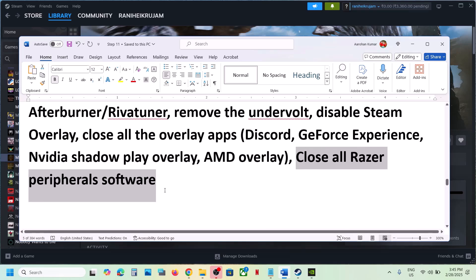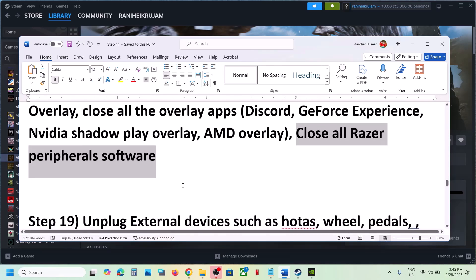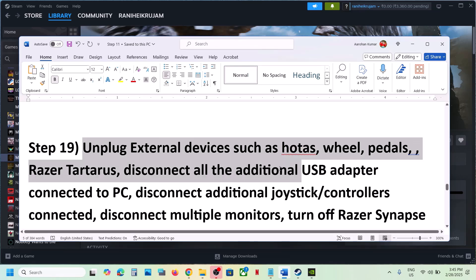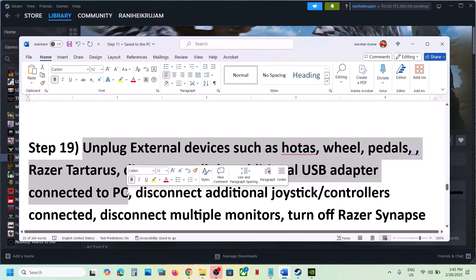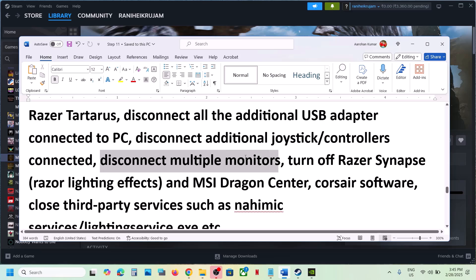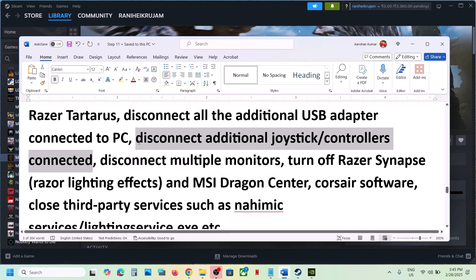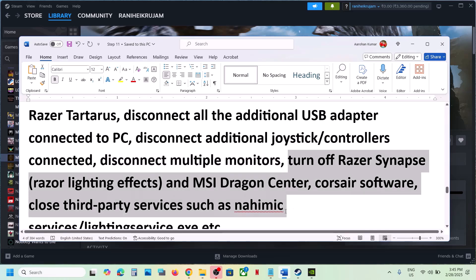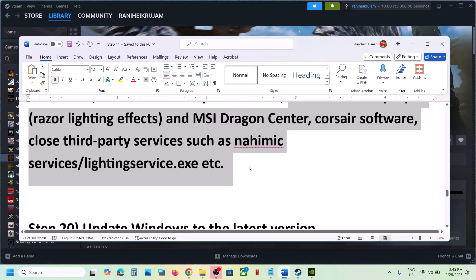Close any third-party software applications running on your computer, such as Razer software. Also unplug all external devices you're not using — like a steering wheel, pedals, or any USB adapters. Disconnect any extra controllers connected to the computer, including wireless controller dongles. Also try launching the game on a single monitor if you have multiple monitors connected.